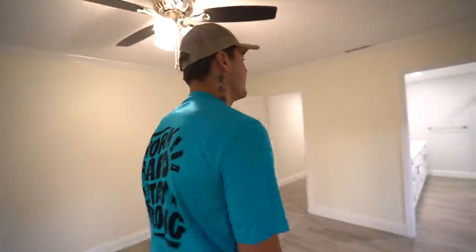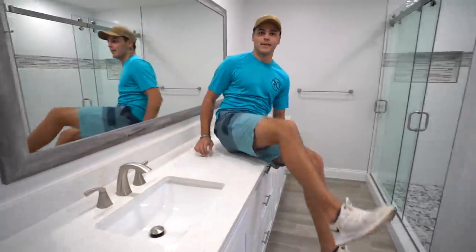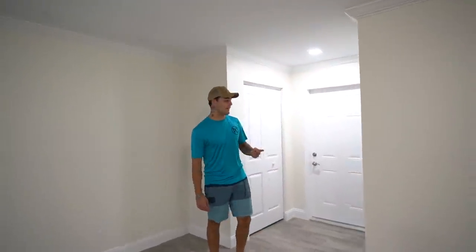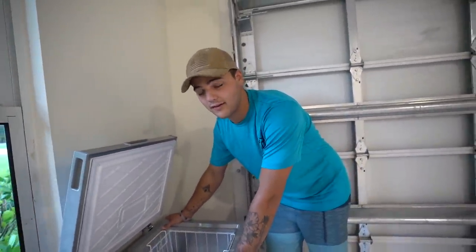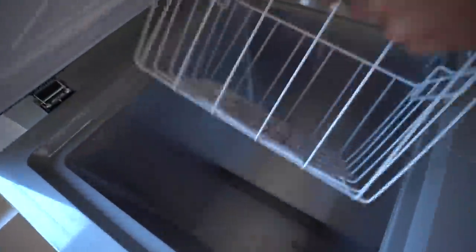The master bedroom has straight access out to the backyard. At some point I want to make this a patio and connect it all with a screen. Big bathroom too — massive, with a two-sink setup. We've got a closet that needs to be custom built. One thing this house has that I don't always have is a garage — a big old garage. No washer and dryer yet, that gets delivered on the first of next month. I also bought a little freezer for when the new fish building gets set up.